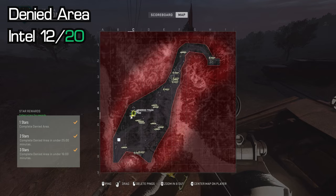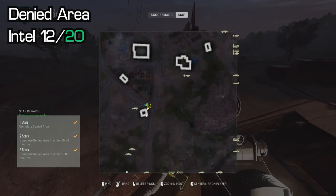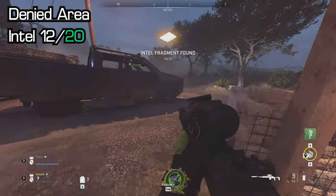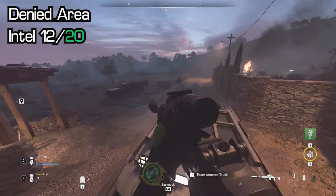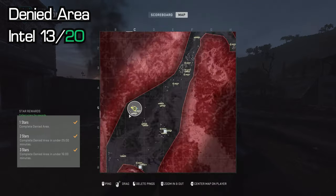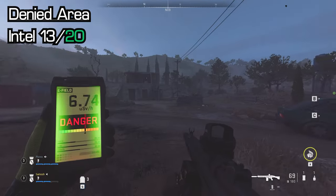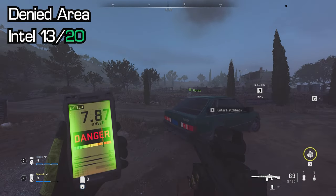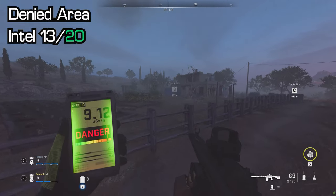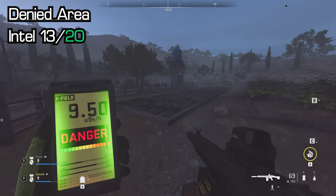At the same SAM Site D location, just at the bottom you'll see a small guard shack — that is where your next piece of intel will be. Then one more in this location: whip out the Geiger counter and find it. Sit in the middle of the area, pull it out, and it will pick up. Make your way until it starts beeping more and more — you'll see it sticking out of the ground pretty easily.